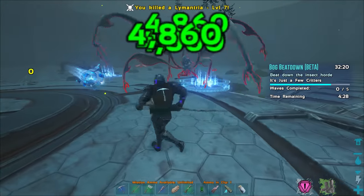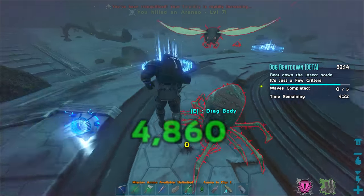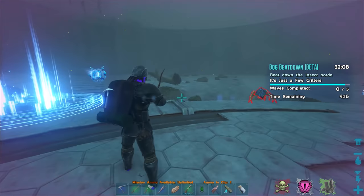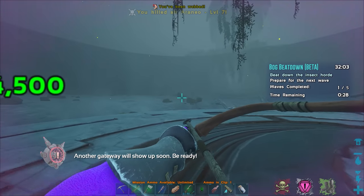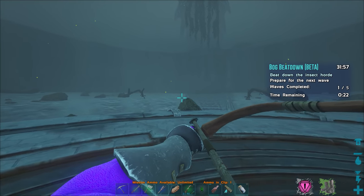I'm not sure whether to switch to the bow and arrow - we're doing good on health right now. Oh, I got tranquilized - I think I have stimulants in my inventory so I can take care of that. Whoops, grabbed the wrong thing, but I guess we can use it.